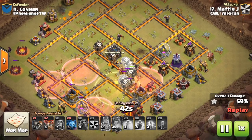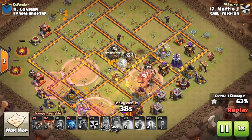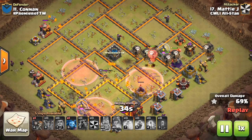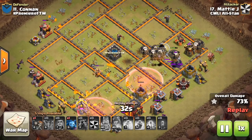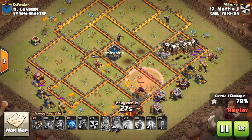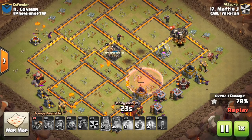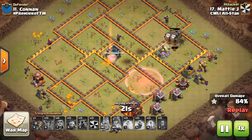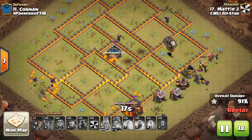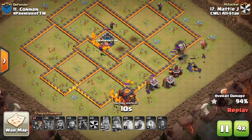Nice heal spell on the back end, and one more haste - can't stress these back end haste spells enough. They're important to have, because this is when your loons, if they move too slowly, they're going to get taken out by wizard towers, especially if you don't have a heal for them. You've got to make sure you at least have some back end loons, or a haste or a heal, something to protect them against the back side of the base - those last few defenses which can be deadly, even for a big group of loons. So nice hit to Matty J.